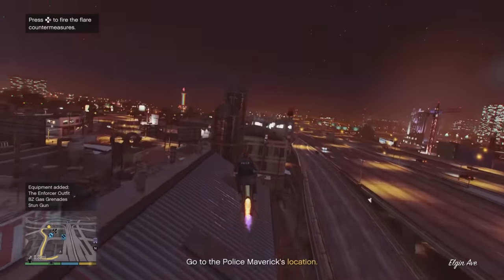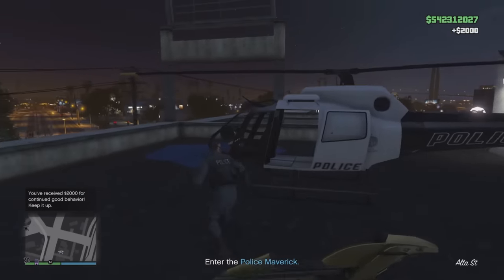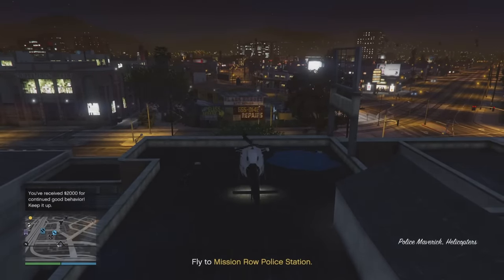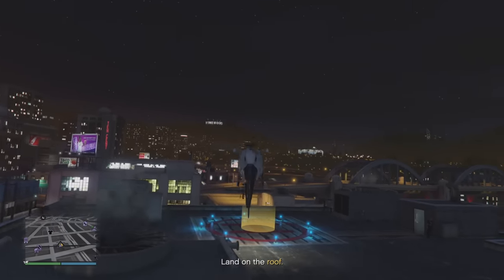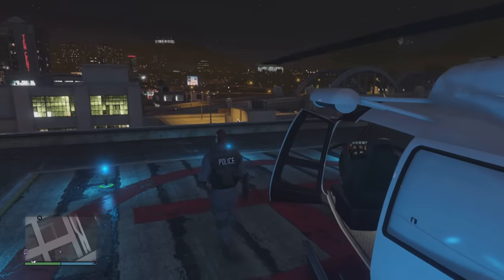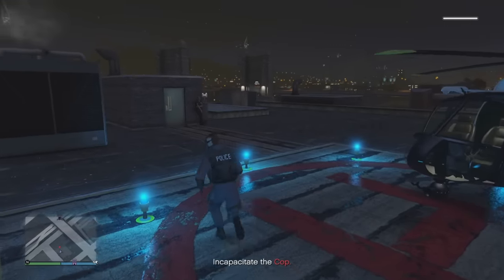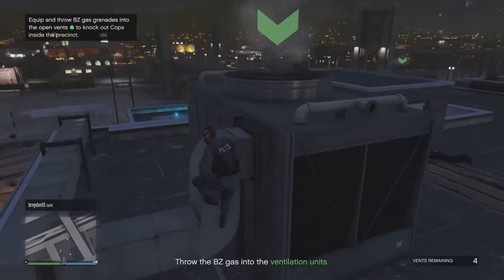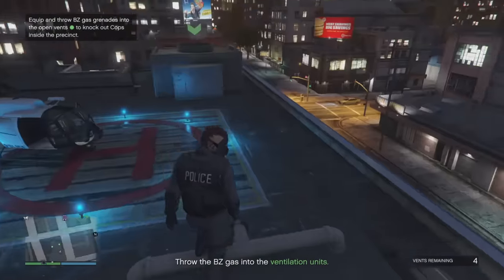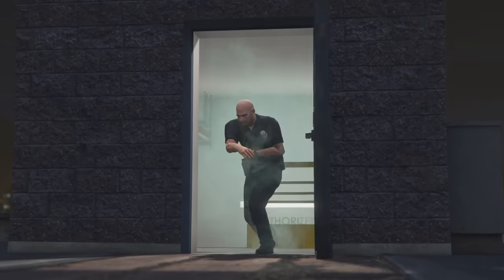First we pick up the police maverick. We're in our cool noose outfit and we land the chopper. Remember we took a picture of the AC unit — we're going to drop tear gas through there to incapacitate the cops inside. Now, this is a key objective: you cannot kill any cops. That's why you have the stun gun. Please do not kill any cops — this will also become an issue later when you pick up your weapon stash. Drop the tear gas into the air ducts.